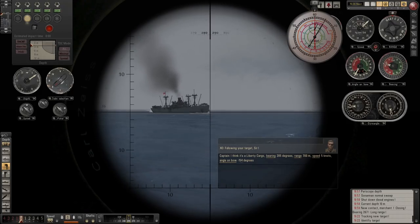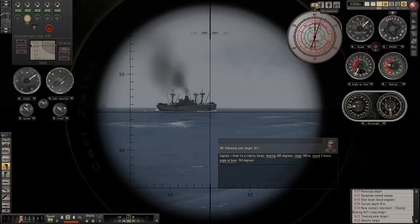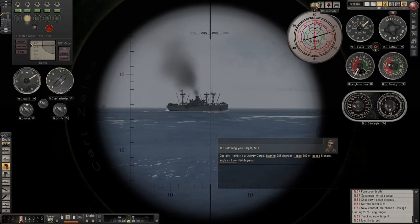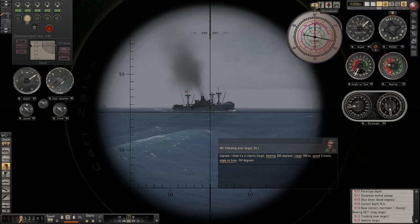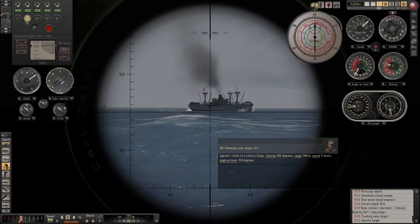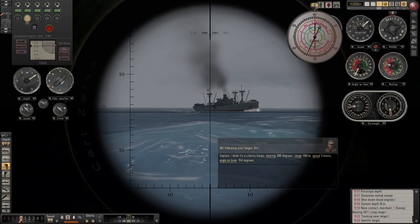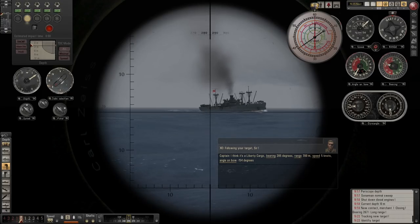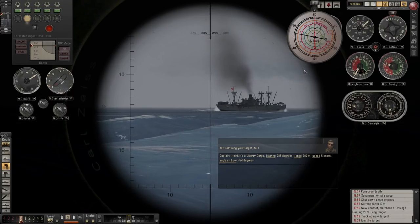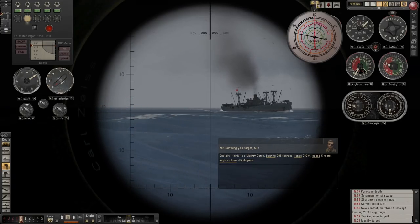Obviously we're waiting for the entire ship to cross through the crosshairs, and that'll give our calculated speed. Five knots seems about right. Almost there — there's six knots. Five knots. Not quite four knots. So yeah, four and a half knots she's doing. Five knots will be grand. Excellent. Happy with that.